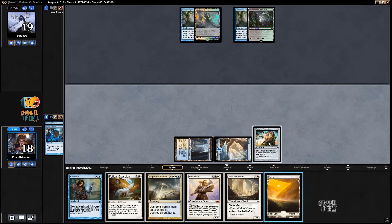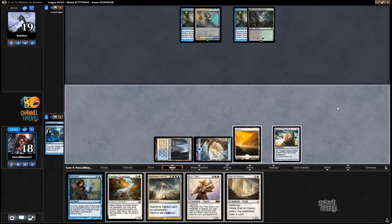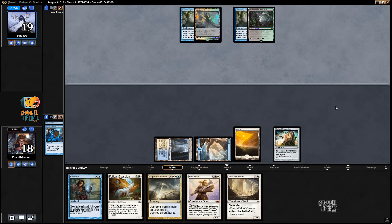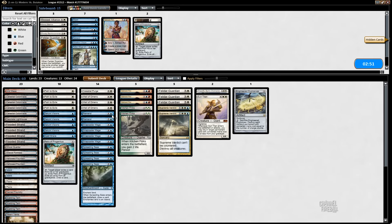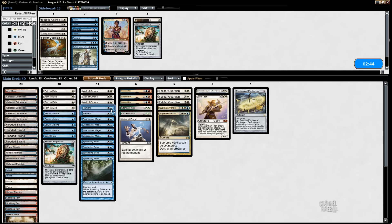Pass. Alright, he doesn't have it on the land. Now we're on the draw. I could board out more Remands, but I don't think it makes sense to have more combo pieces on the draw either. So we'll just keep it as is.